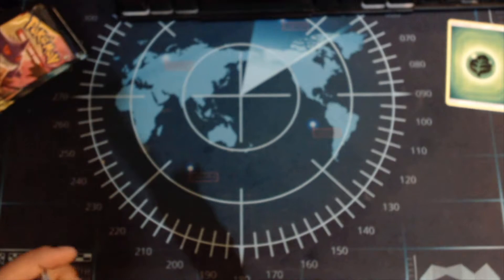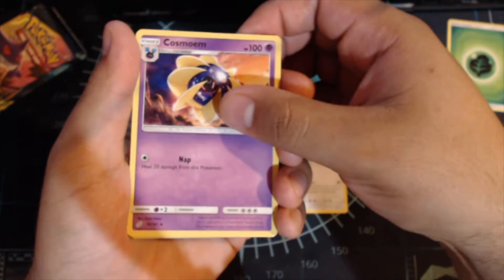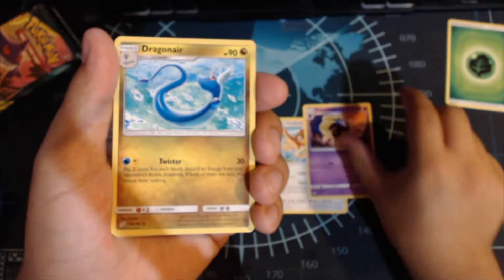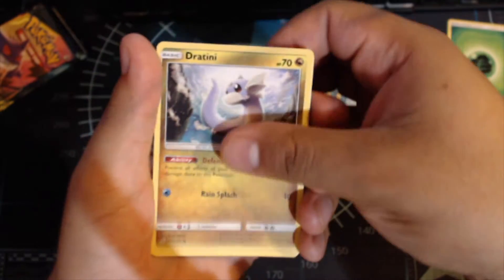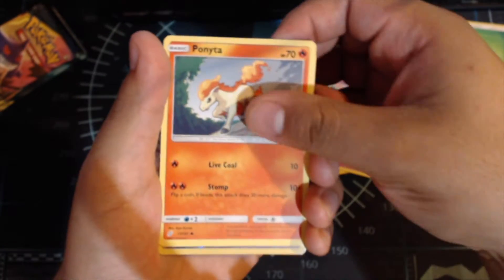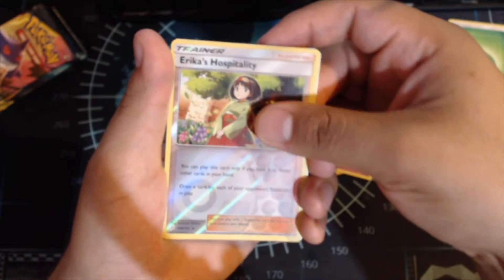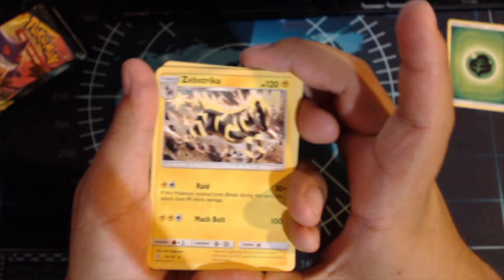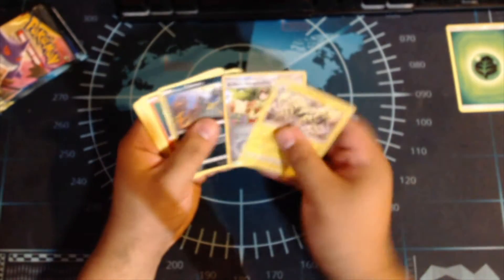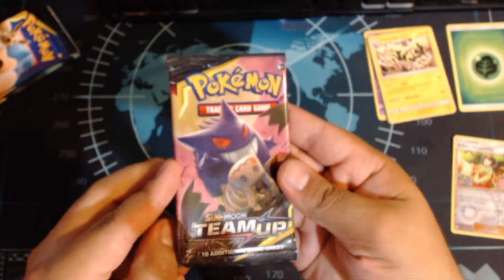One, two, three to the front. Get rid of the energy card and pull that off to the side. We got a Farfetch'd, Cosmog, Dragonair, Bronzor, Dratini, Tentacool, Ponyta, Grimer — Erica's Hospitality is the holo, and Zebstrika. All right, not much on that pack. Let's go ahead to the second pack.